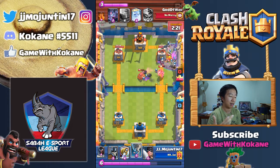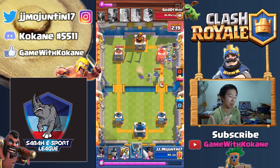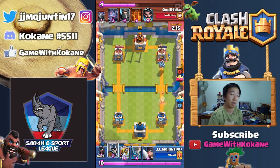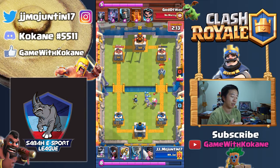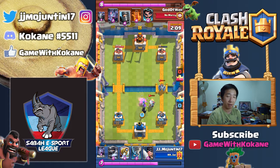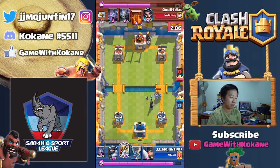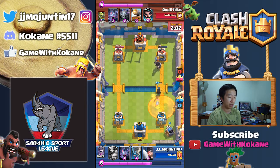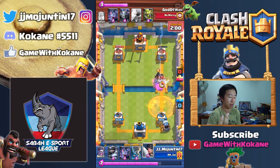Used up a lot of Elixir just to defend that Mega Knight. Over time, all I need to do is trick him into using up his Poison again — which he does. This guy is making all the wrong plays.